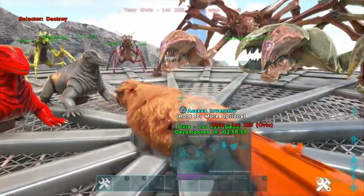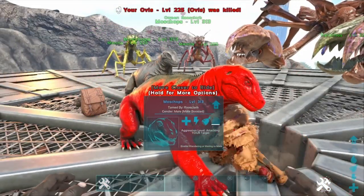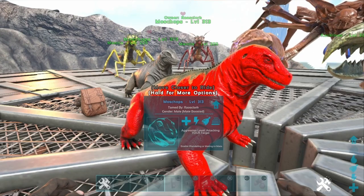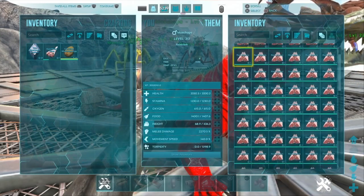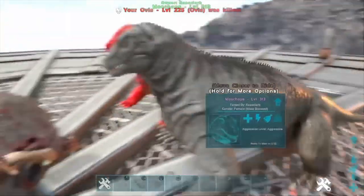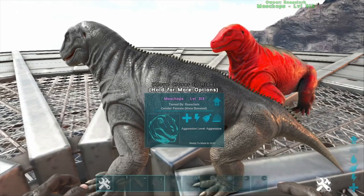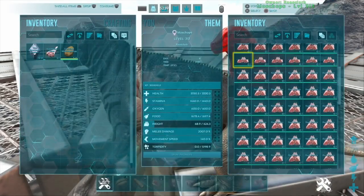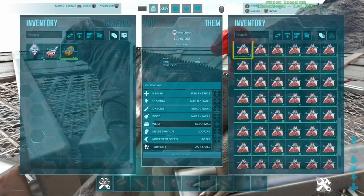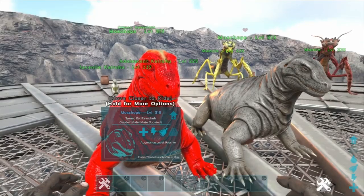But now the sheep. Look at the difference there — that's a nice stack of mutton. Let's send in the levelled Moschaps and look at that: a pretty insane amount of mutton harvested by the Moschops. And it gets better, folks.